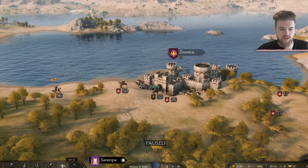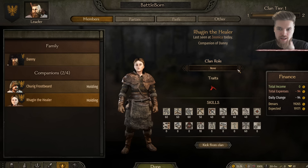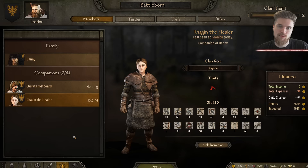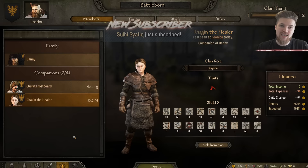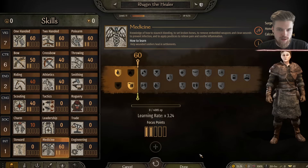Once hired, exit to the menu and go back to your clan menu. You can see you now have two out of four companions. From here you can change her clan role to Surgeon. Once assigned as Surgeon, whenever you have wounded members in your party she will start leveling up her medicine skill further. It always starts at 60 as the maximum base amount. She will also enter battles with you, so she can potentially die if you have permadeath on. You can create a separate party just for companions and tell them not to attack so they stay safe.